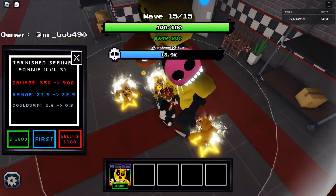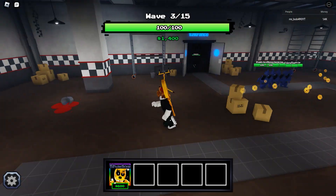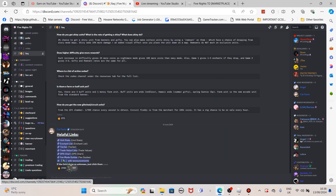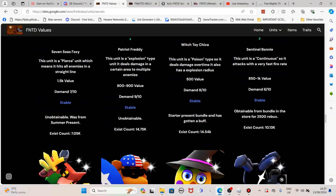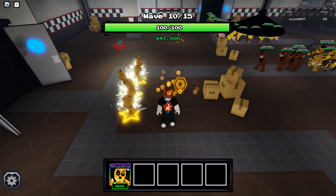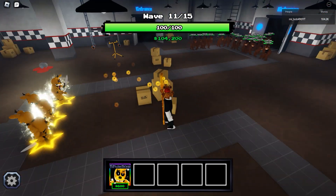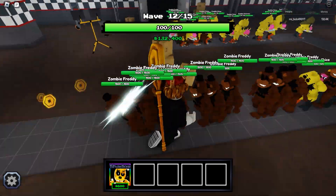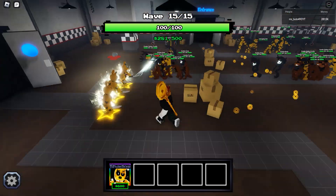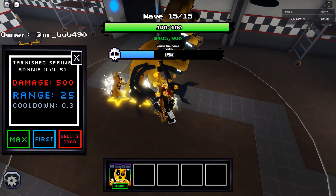Here we are at FNAF 1 Night 6 on Medium difficulty — and contrary to what you might expect, this was probably one of the easiest nights in the entire run, second only to Night 1. The reason is that most enemies spawn way at the bottom of the map and have to walk an exceptionally long distance, and while there are a lot of them they're incredibly weak, helped further by the Medium difficulty setting. That completes FNAF 1.